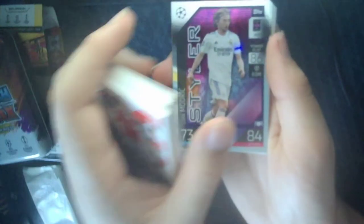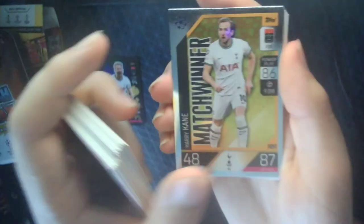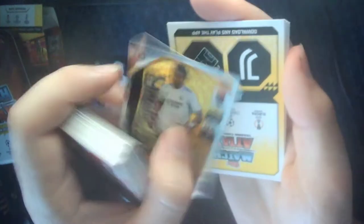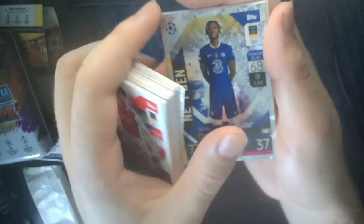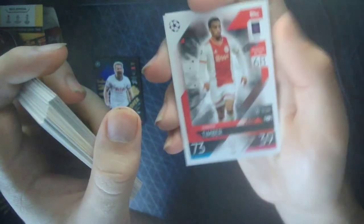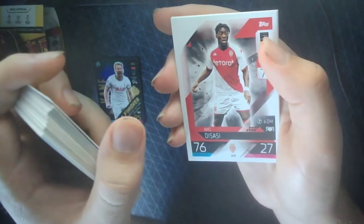And we have the inserts: Steyl at Luka Modric, Match Winner Harry Kane, Stopper Ederson, Enforcer Rodrigo de Paul, Steyl at Emile Smith-Rowe, Match Winner Vinicius. We have Man of the Match Signature Style Tony Cruz - that's a nice one. Next Gen Trevor Chaloba. Signature Style Man of the Match Dusan Vlahovic. We have Timber's base card, Diaz from Monaco, and Chris Marlin. Weird how there were three base cards at the back.